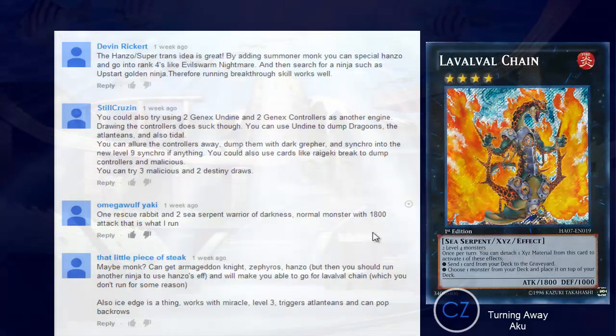That Little Piece of Steak suggests Monk can get Armageddon Knight into Zephyros, Hanzo, but then you should run another ninja to use Hanzo's effect, which would let you go for the Leviair the Sea Dragon, which I don't run. Also, Ice Edge is a thing — it works with Miracle, Level 3, triggers the Atlanteans, and can pop backrows. The reason I don't run Leviair is that sometimes you set up your graveyard so fast it just sits in your extra deck unused — that's just always been how it works for me.